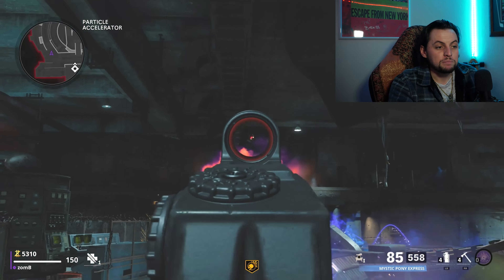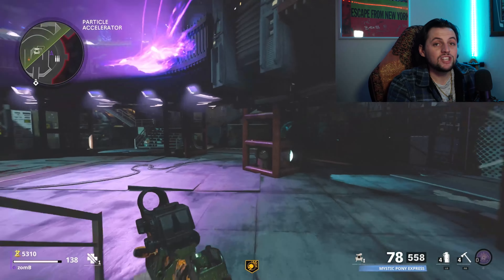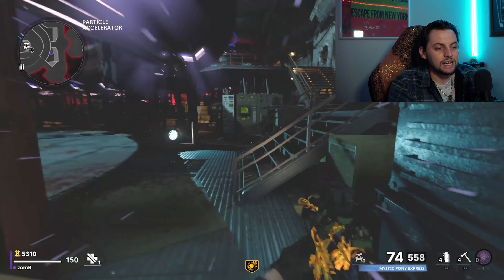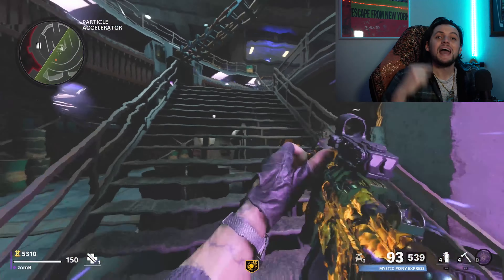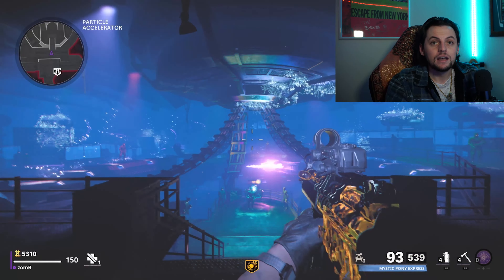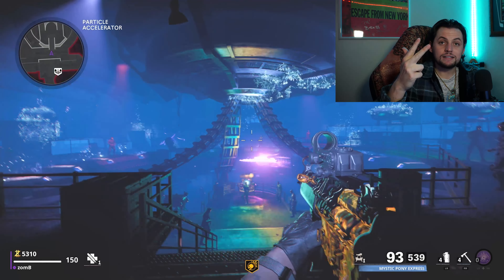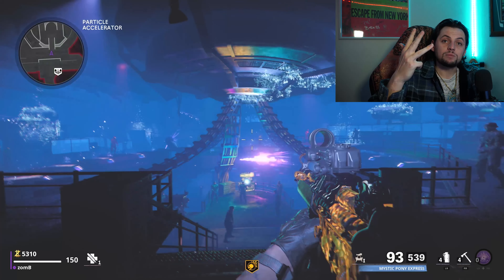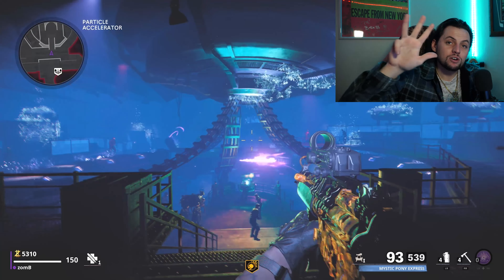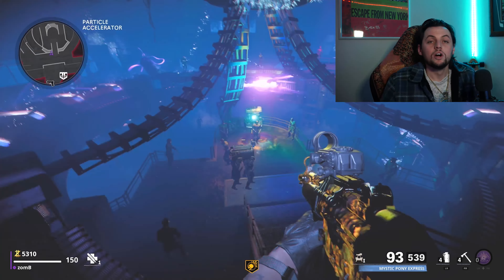Deadshot is your most important perk when trying to get your camos completed because the hardest and longest camo to unlock is gonna be critical kills. Deadshot ensures you are on their head and getting critical kills nine times out of ten — when you zoom in, it snaps right onto the enemy's head. Your gun is already double leveled up and single pack-a-punched, making it a one-shot kill to the head for the next four rounds. Make sure your Deadshot Daiquiri is fully upgraded, your Ring of Fire is fully upgraded, your juggernaut is upgraded for an extra 100 health, and your quick revive is upgraded to trigger your health refill 50% quicker. Those four perks and field upgrades are your most important for getting camos fastest without glitching.